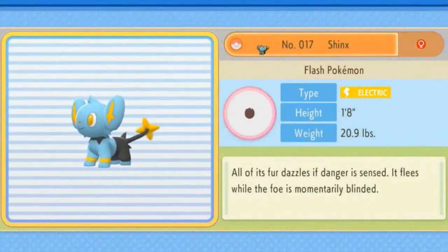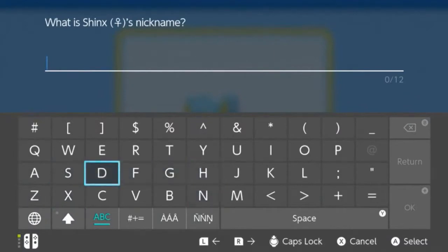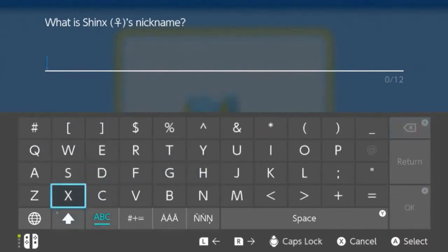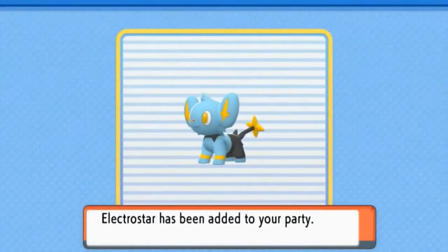Say hello to Shinx — the Flash Pokemon, electric type. 'All of its fur dazzles if danger is sensed; it flees while the foe is momentarily blinded.' What's a good nickname for Shinx? You know what, let's go with Electrostar. So we've got Electrostar — filling everything out and there we go. Say hello to Electrostar!